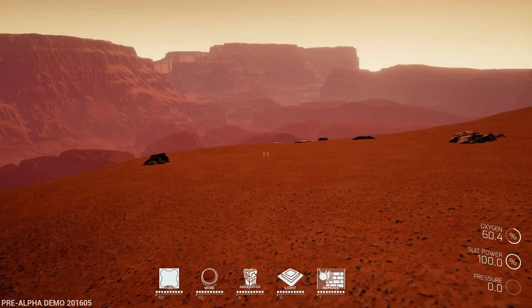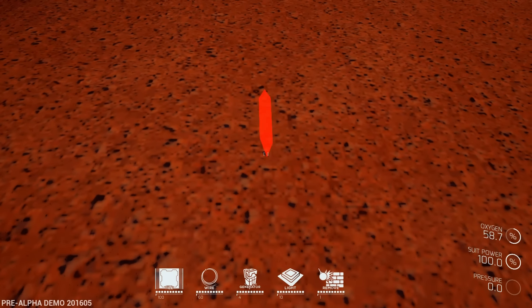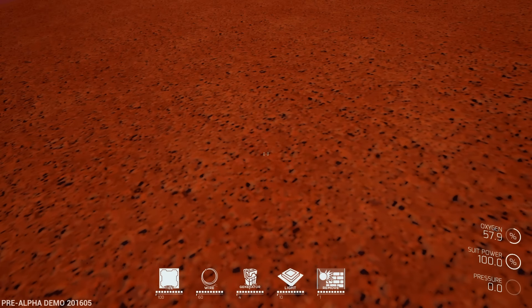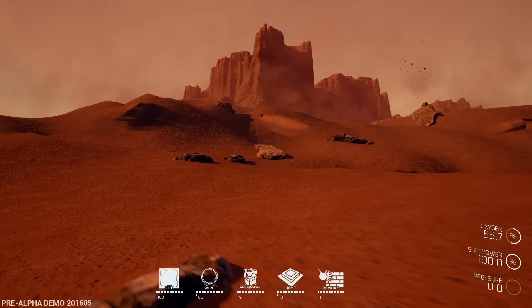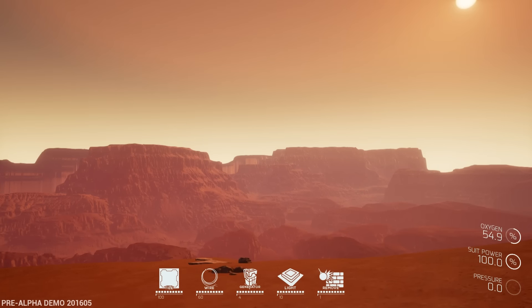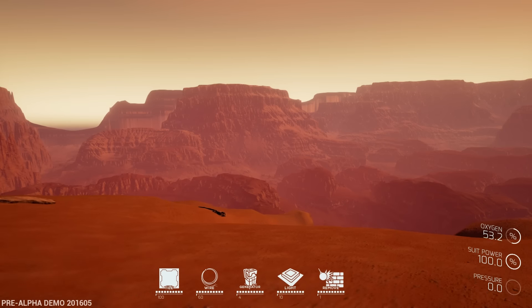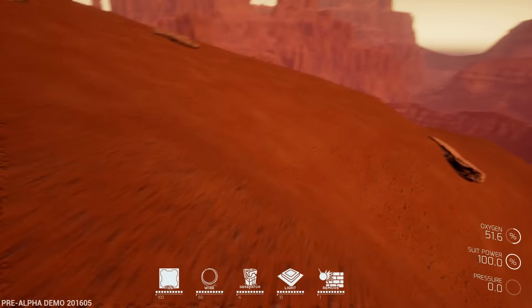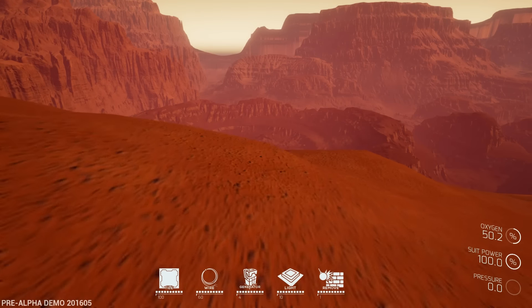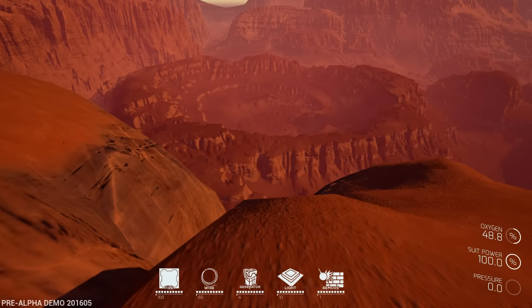In the right-hand corner we have oxygen, suit, power, and pressure. We've got buildable and craftable things. This is a survival game set on Mars - it's going to be a persistent game with a very unique survival aspect. This is actually Mars landscape - they apparently took images from NASA and developed this world from actual images of Mars.